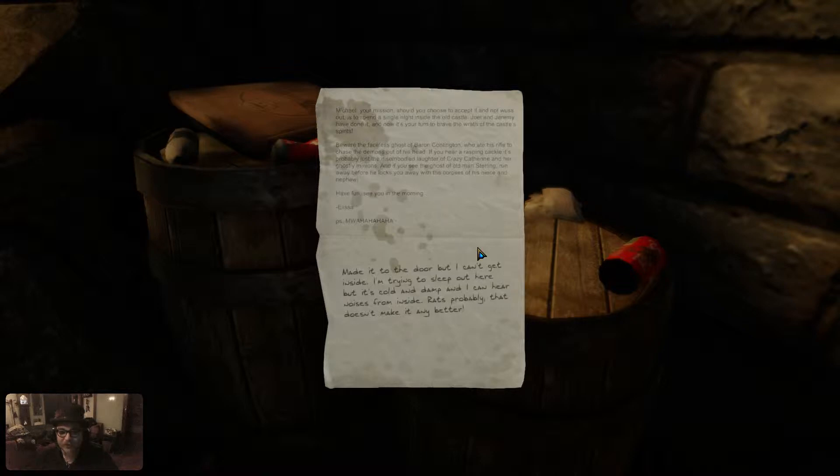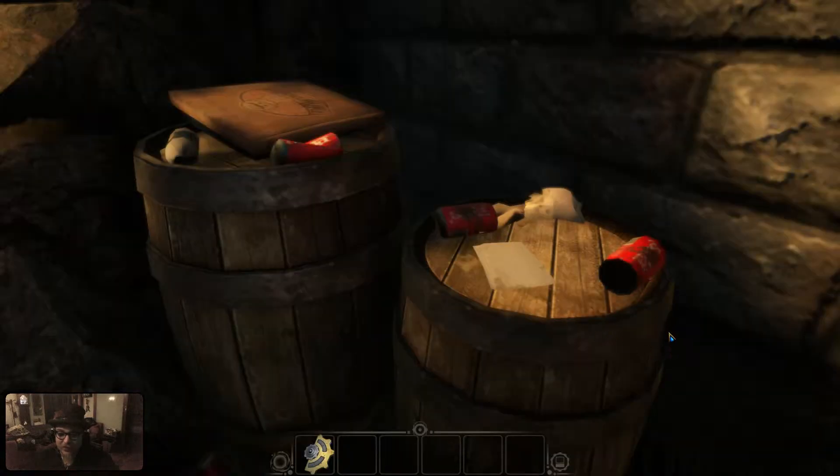There's a letter. It says: 'Michael, your mission should you choose to accept it is to spend a single night inside the old castle. Joel and Jeremy have done it, now it's your turn to brave the wrath of the castle spirits. Beware the faceless ghost of Baron Contington, who ate his rifle to chase the demons out of his head. If you hear a rasping crackle, it's probably just the disembodied laughter of crazy Catherine and her ghostly minions. And if you see the ghost of old man Sterling, run away before he locks you away with the corpses of his niece and nephew. Have fun, see you in the morning. Alyssa.' P.S. - Made it to the door but can't get inside, it's cold and damp, and there are noises from inside. Rats, probably. That doesn't make it any better though.